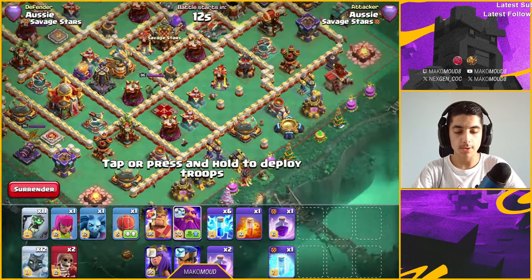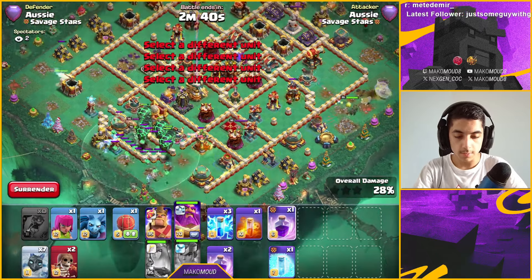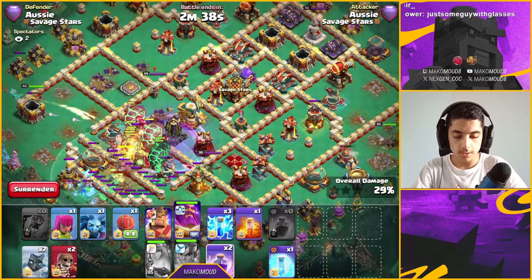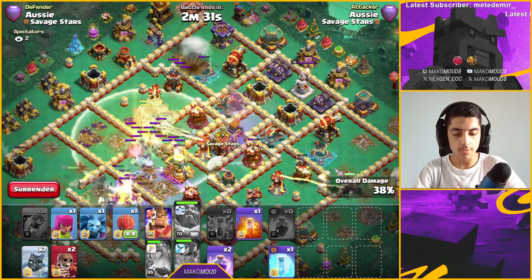Now we zap out this one. The lava loons will go to the remaining air defense. We deploy from the opposite side, put in a couple minions, rage them on top of the town hall — and boom, what an ability. Then we zap out the last air defense mid-core.